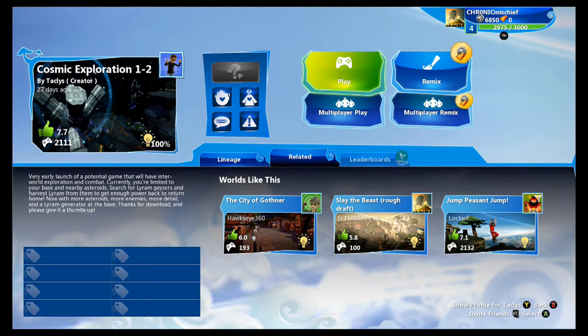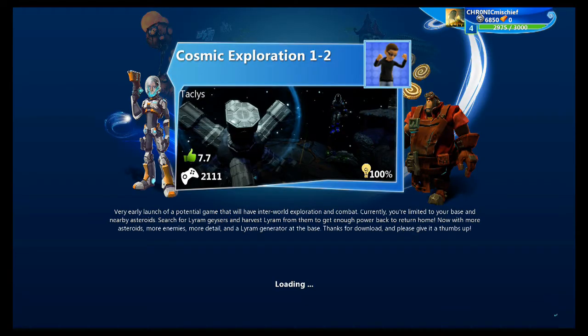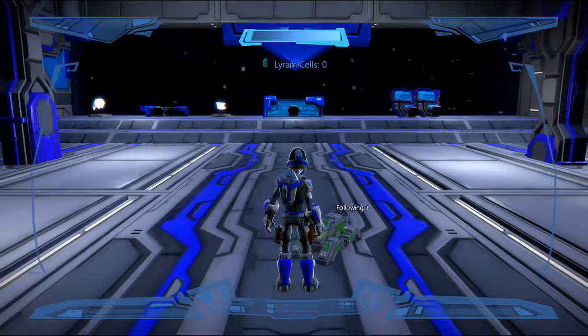Welcome back everybody to another episode of Project Spark. Today we're playing a game called Cosmic Exploration 1-2. I don't know what the 1-2 means, but Cosmic Exploration — I kind of get that. It looks like we're going to be in space. It says we're looking for Lyrum Geysers to collect some Lyrum so we can get back home. I don't know what Lyrum is, but apparently it powers our ship. We'll figure it out, but we're going to go find ourselves some Lyrum.